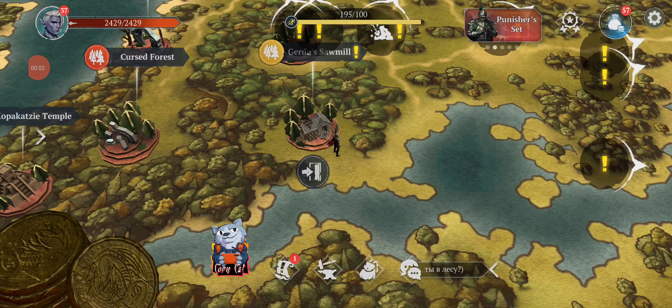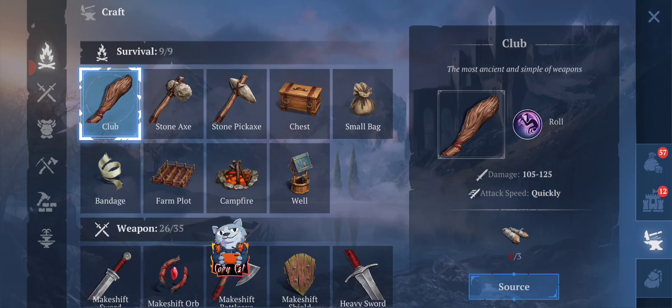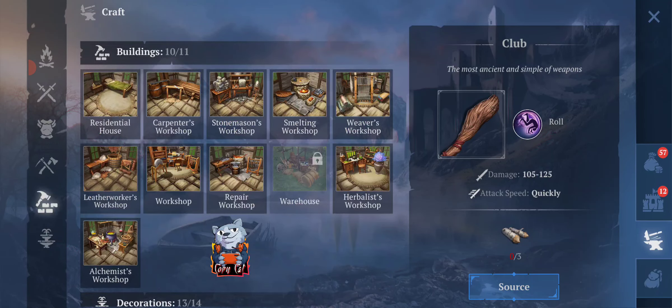Hello guys, it's GabbyCat. Once again we're building Craft of Survival Immortal, and in this particular video I'm going to show you guys how to get the tar. This is going to be one of the ingredients that we need for making a lot of things.